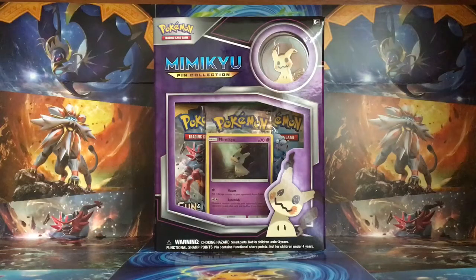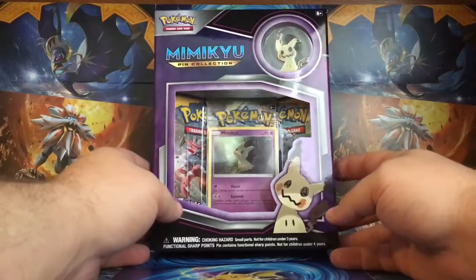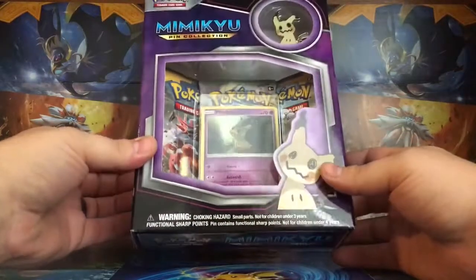Hey, welcome back to the Card Shack. It's Jesse here to bring you a little something different today. I stopped by Walmart on my way home and I thought I'd pick up one of these little Mimikyu boxes. It's got the promo and a pen and I just love this little guy so I thought I'd open one up for you.